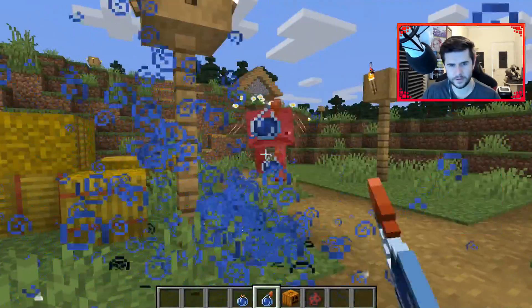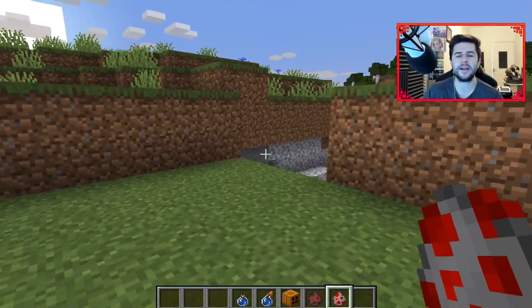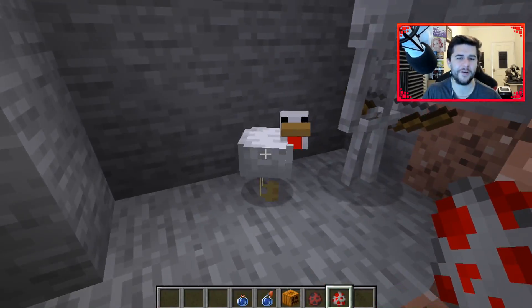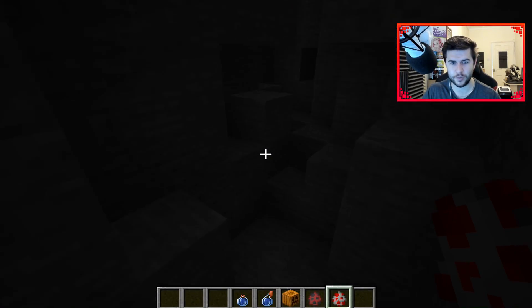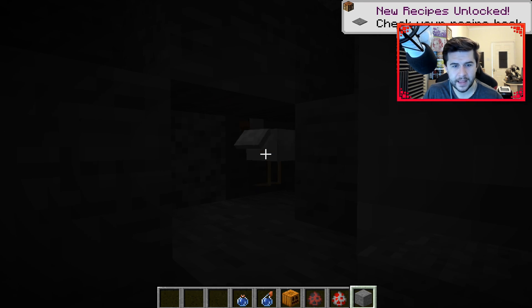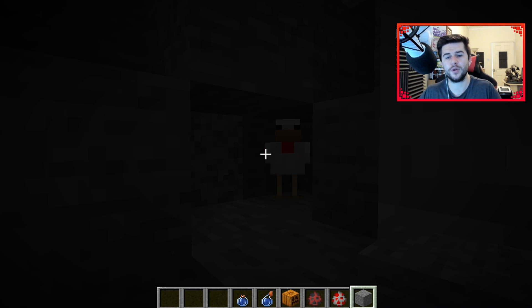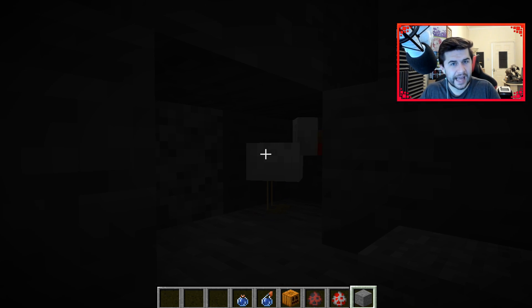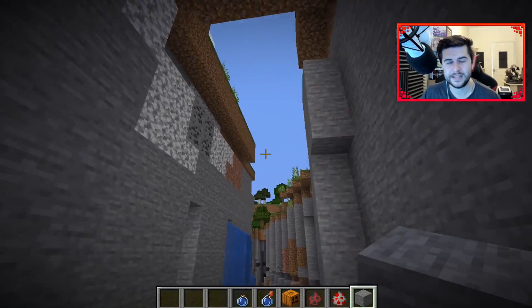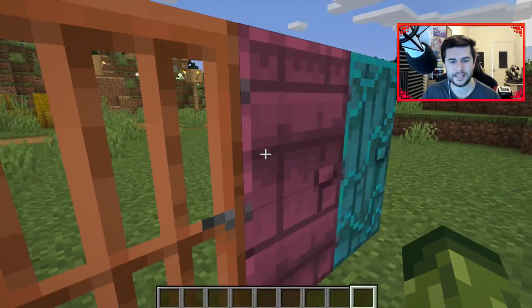Striders also take damage from Wither Skeletons now, even though they're really cute mobs. Moving on — if you've ever been in a cave system and found a lone chicken deep underground, that was because a chicken jockey had died in a low-clearance area, leaving the chicken alive in the cave. That is no longer the case. Chickens will no longer survive and persist in caves on their own, so R.I.P. cave chickens — they were a fun quirk of the game.